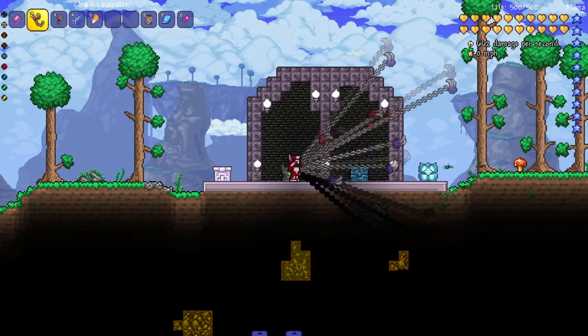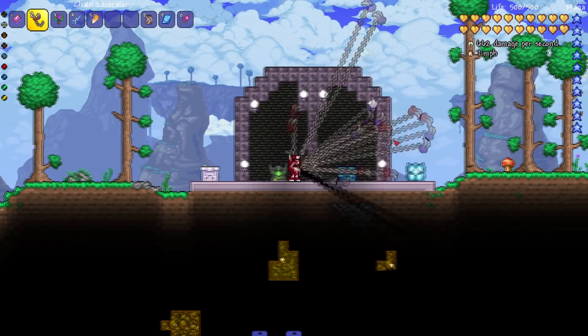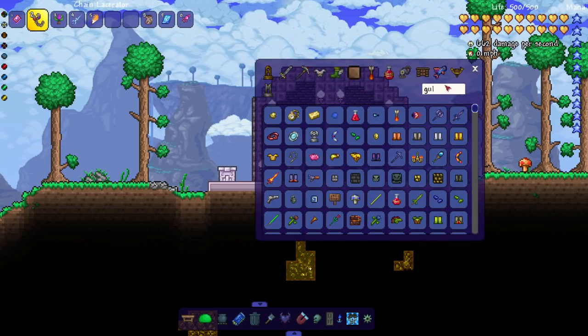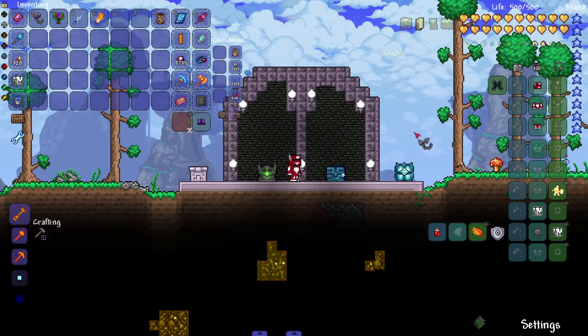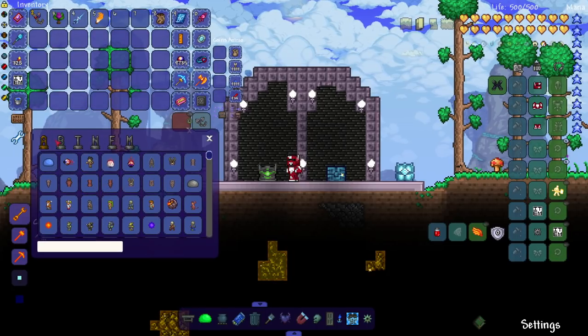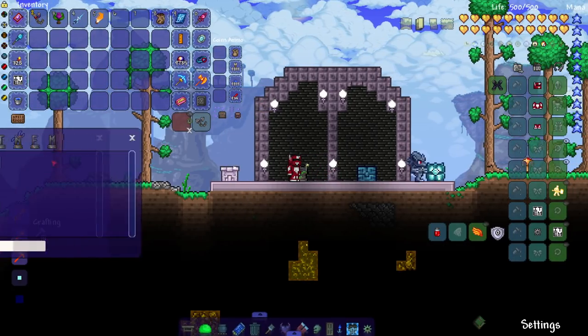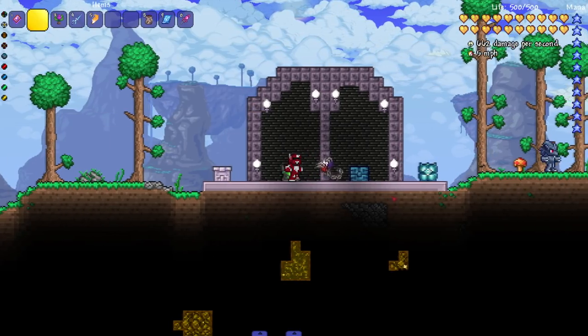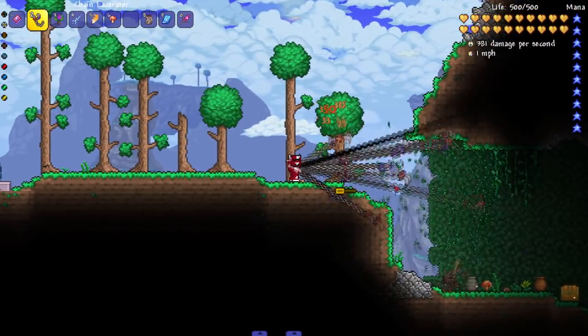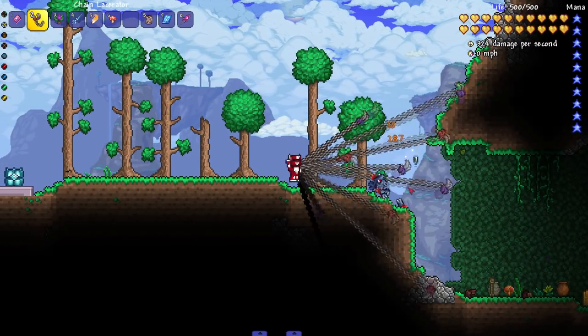We got this right here — Chain Lacerator, no description, all action. Look at that, beautiful, very cool. It's like the Chain of Guillotines, a weapon that I never use — you probably forget that weapon exists. Let's see it in action. Let's bring out some werewolves. This is a hard mode weapon, maybe it'll go good against this dude. We're swinging a lot, a lot of spikes — those look like claws at the end, that's cool.